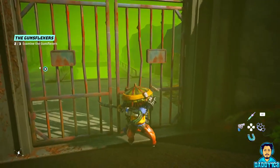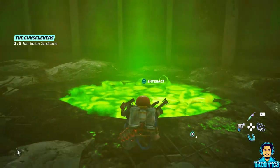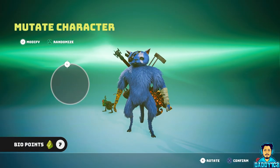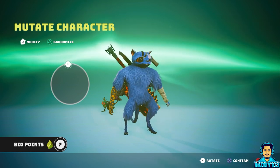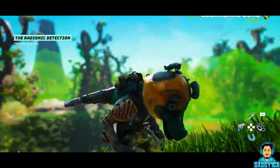Each bionucleus location has an underground area that houses a mutation spot where you can spend one biopoint and mutate your character, allowing you to change the way they look. The big problem is that each of these bionucleus locations exists in an area where the radiation is so bad you cannot stay there for very long without taking damage.